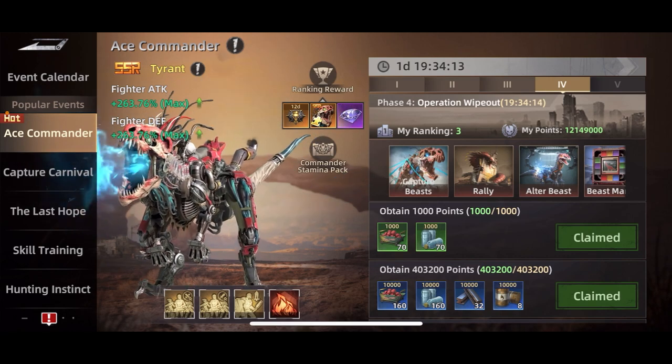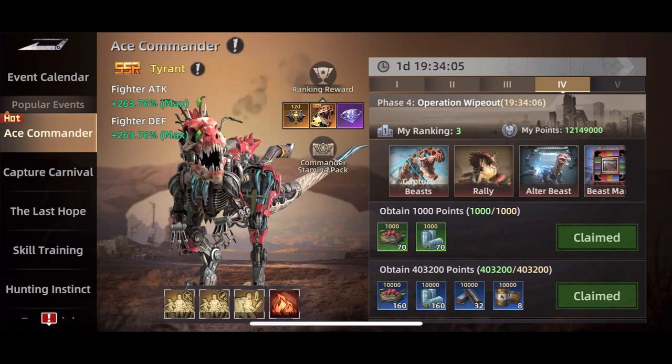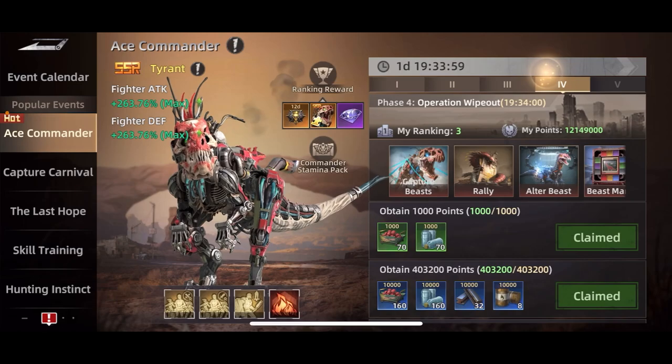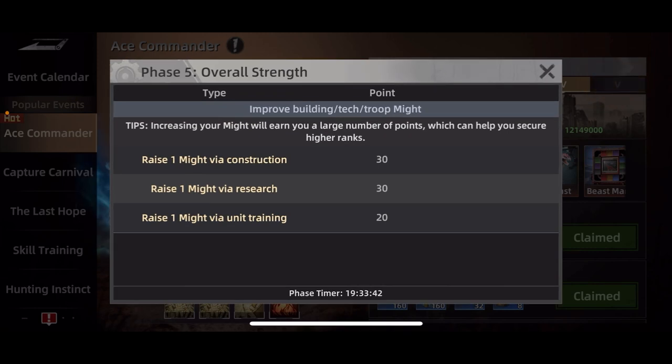Each day you're going to have different objectives. There are some repeats, and one of my biggest tips is pay attention to which days are going to get you more points for what you're doing. On day one, if you click on the number here, you can see the event points — for construction and research you get 45 points for every one might that you increase. But if you go to day five, you can still get points for construction, research, and unit training, but it's much less — it's 30 instead of 45.